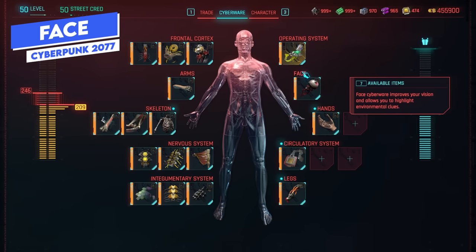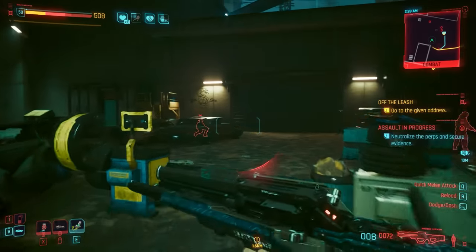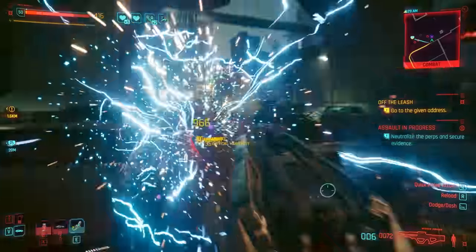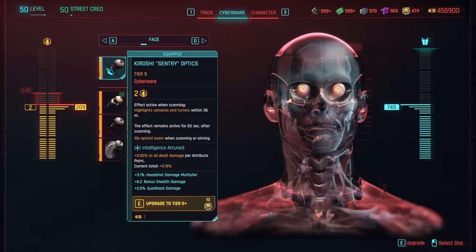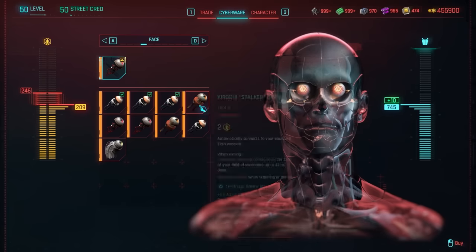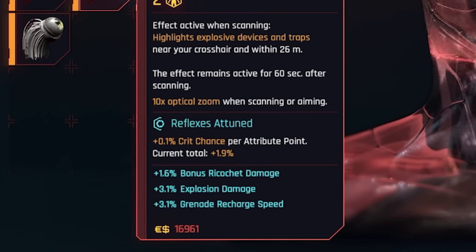Face cyberware improves your vision and allows you to highlight environmental clues. The highlighting shows specific things in the environment depending on which optics you have equipped — this could be highlighting enemies, or highlighting traps, cameras, and turrets. The main decision is what you want to highlight in combat. For most builds, highlighting enemies is the simplest option; for stealth builds, something that highlights cameras and turrets is beneficial so you can switch them off. Any option here is good — it's just whatever you want to know about in combat or while stealthing. Pay attention to attunement to make sure it matches your invested attribute.